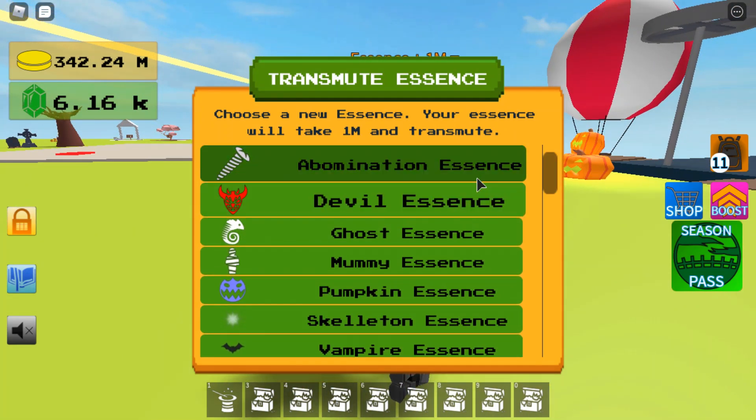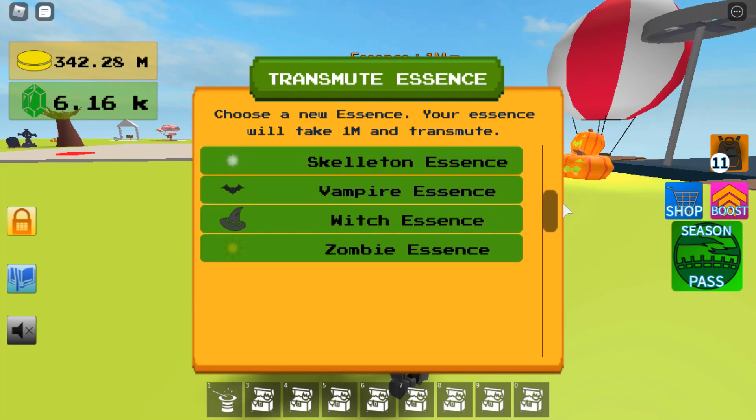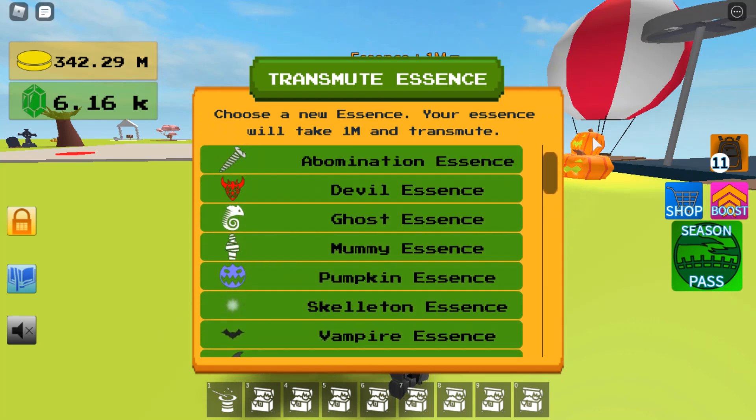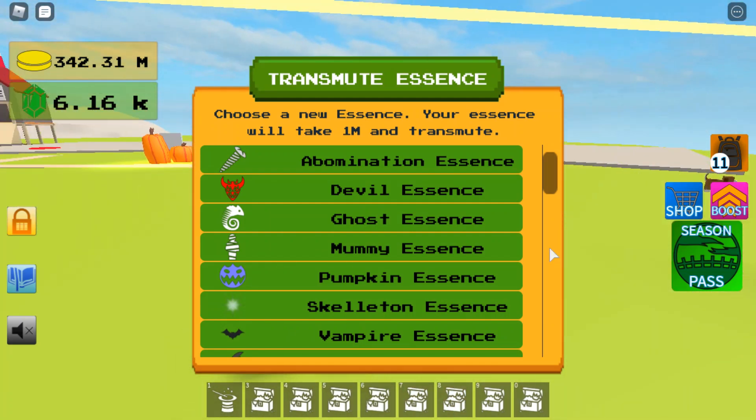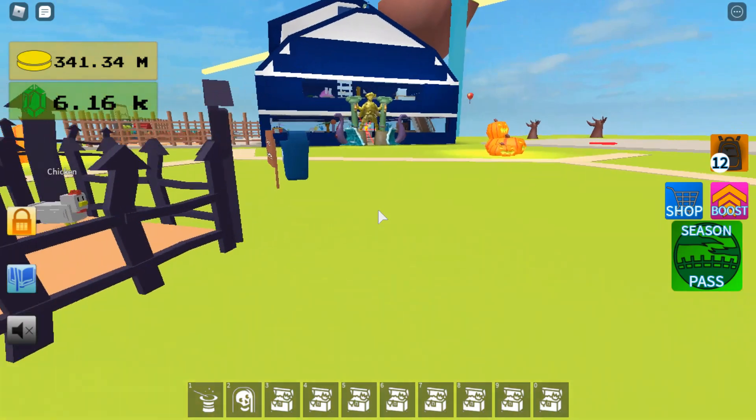This is how I choose — you can choose any essence you need right here. So I might as well sell all of them and see what I'll get. I might as well just take this essence and sell these now.